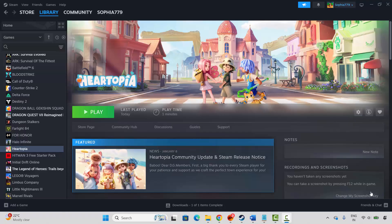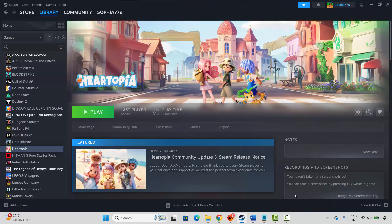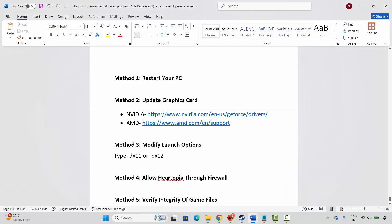The very first method is to restart your PC. For that, click on the Windows icon, then click on Power and select Restart. This will restart your PC. Once your PC restarts, check if you can play the game. If not, the next method is to update your graphics card.